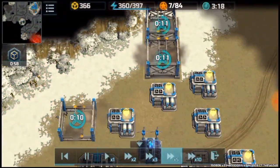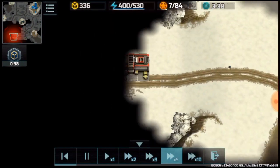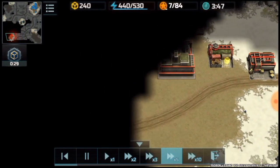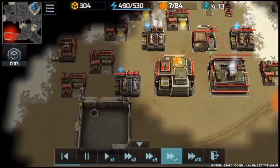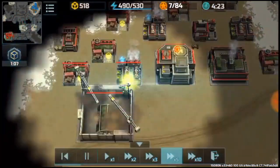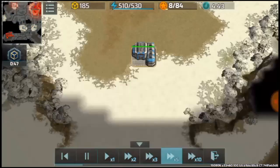Making more supply centers. I'm scouting the enemies. 4 quarters at level 3 with 8 supply centers and making a navio factory.